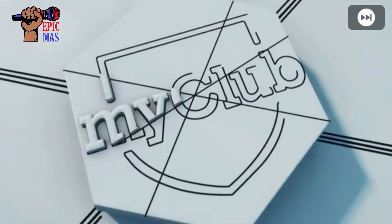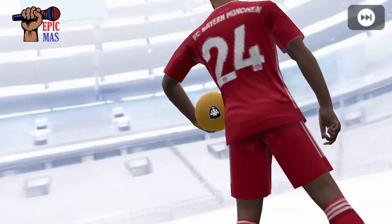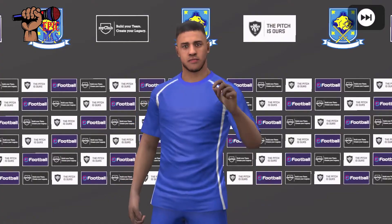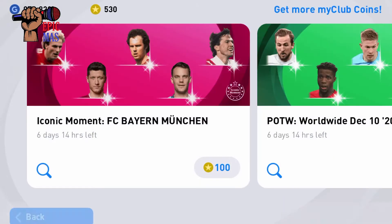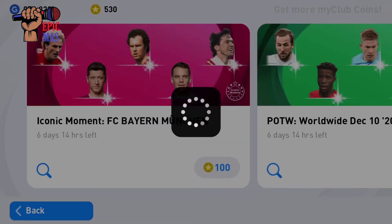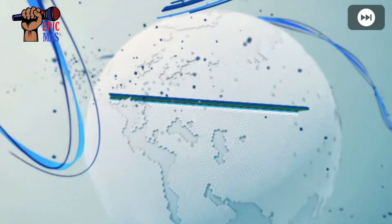Let's just hope — it's not a pink animation. But it is going to be a Bayern Munich player. Yep, it's a gold ball from Bayern — that should be Tolisso, right off the bat. He's 83, I thought he was 84. I wouldn't mind getting Neuer as well.